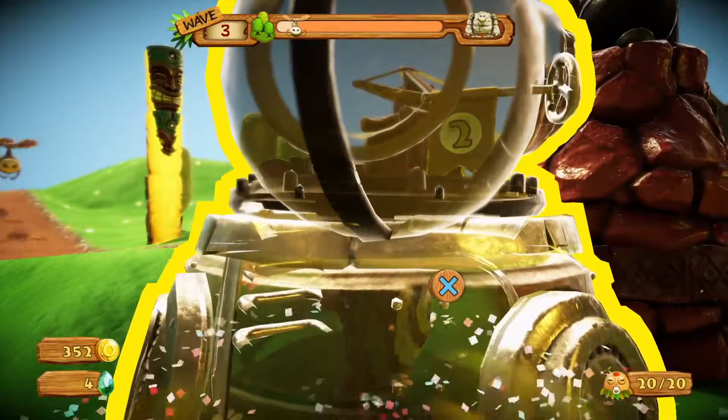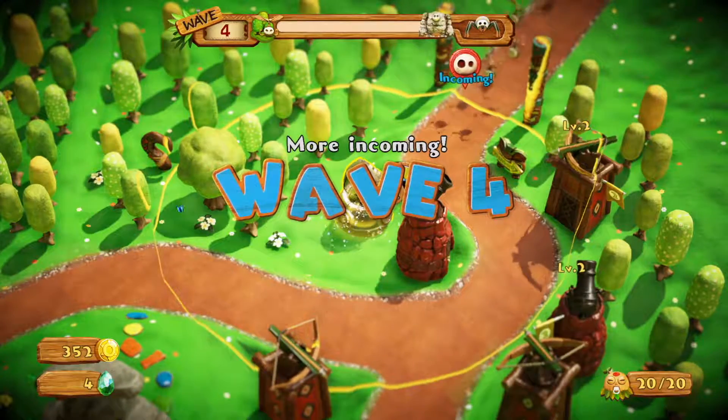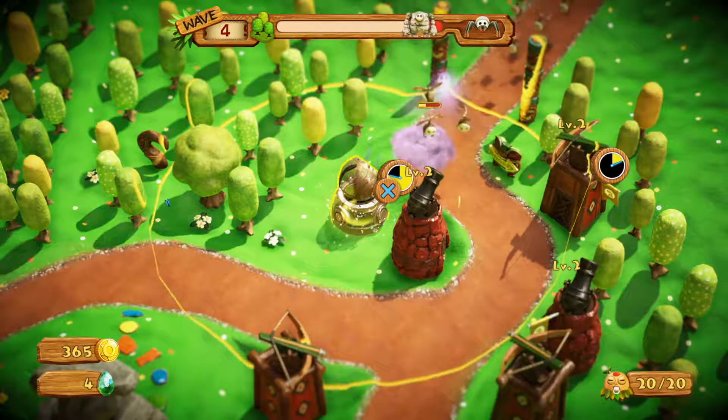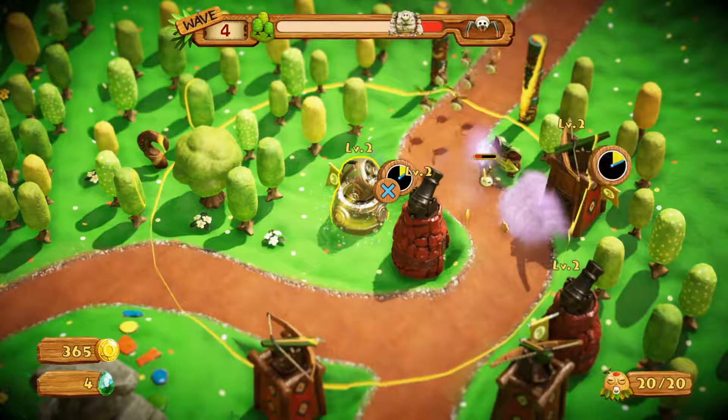That perspective is neat but not really that helpful — it's only helpful when you're trying to find a cliff. If you build a tower on a cliff, it actually increases the range for that tower. That's kind of neat, and it's something that wasn't really in the first game.